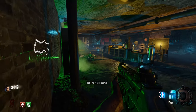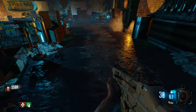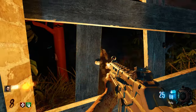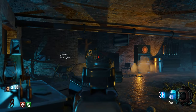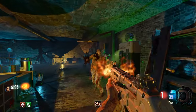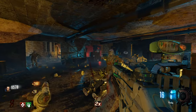This map almost has a Nacht der Untoten building feel to it — it's very simple and not really cramped, but you don't have much room to run. You have room to move but you can't get a lot of distance from the zombies. The only difference between this and Nacht is this has perks and a shield, which makes it a little bit too easy probably — if you have jug and Pack-a-Punch you're just gonna run circles.